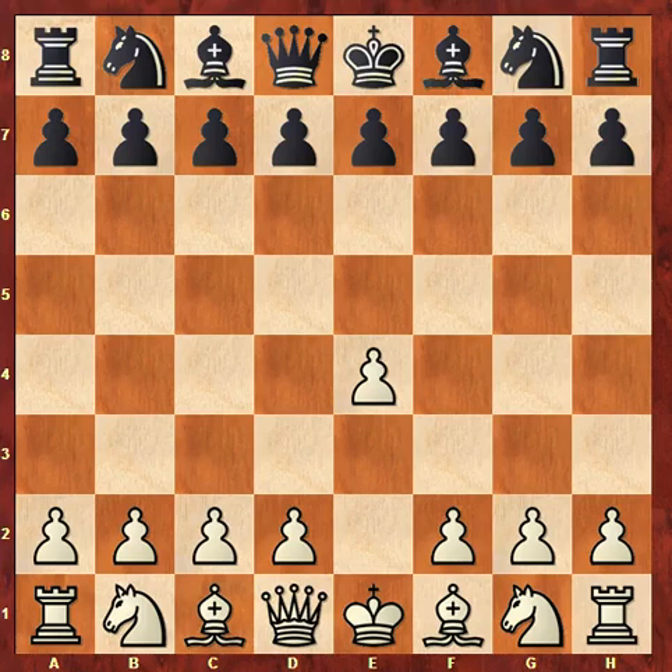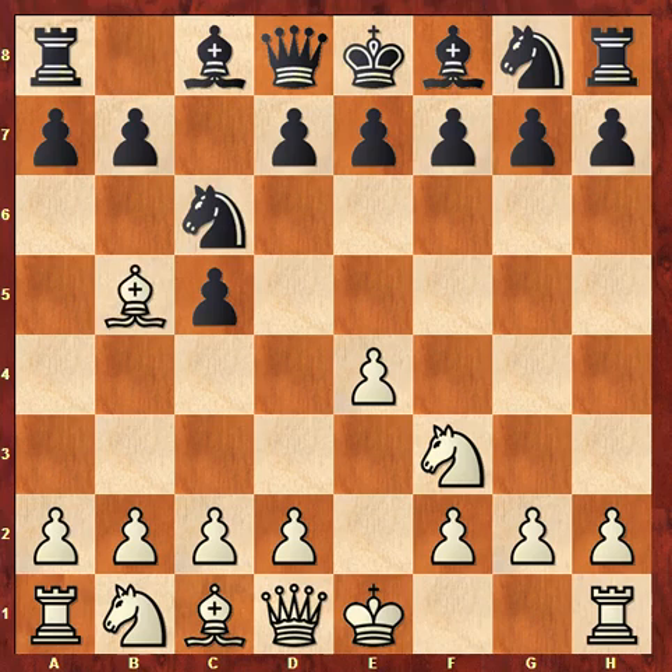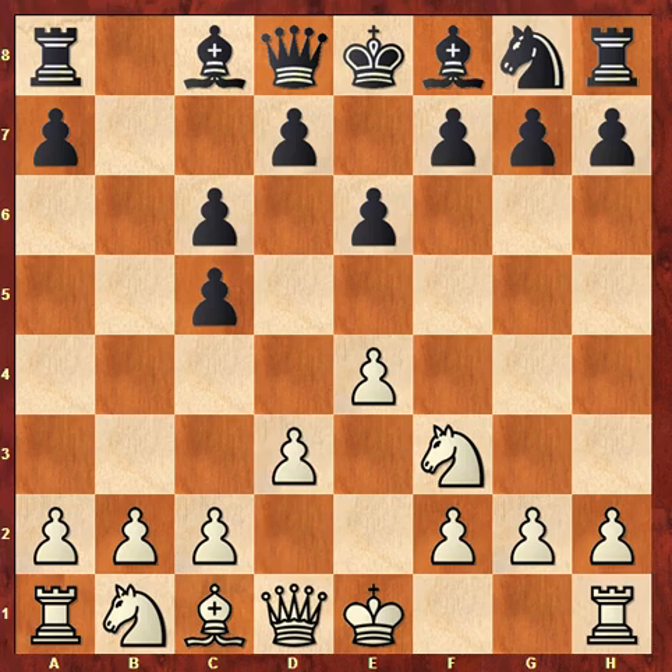Today I'm going to go over a really exciting chess game that was played at the 2007 Bilbao Blindfold Chess World Cup. This game was played between Sergei Karyakin and Magnus Carlsen, and we have the Rosalimo attack variation of the Sicilian defense. Very exciting stuff.